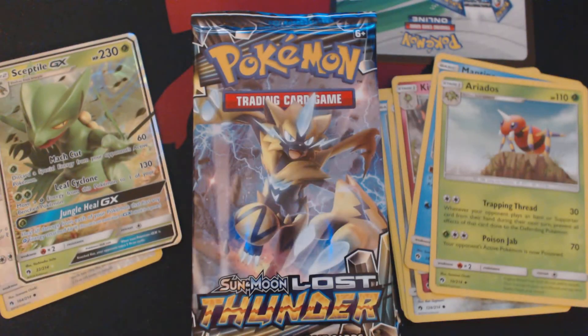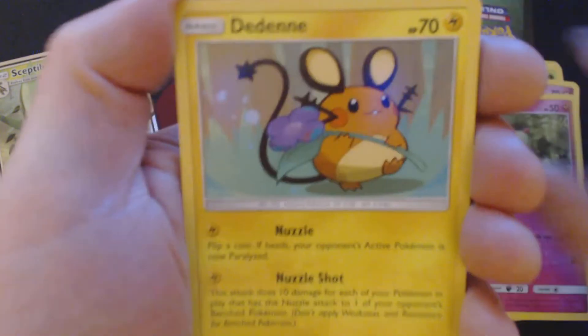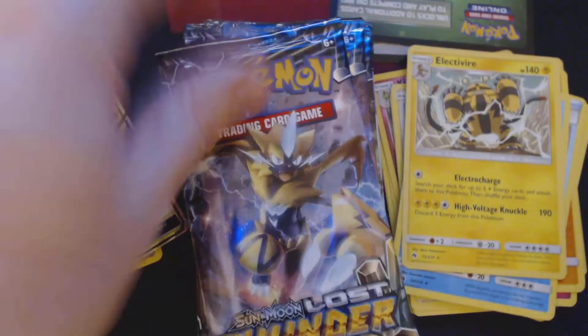Second booster pack. I'm opening these off-camera because the TCG Online code card is packaged backwards, and I do not want to show that code off on camera. What we got here? Skiddo, Chansey, Snubble, Ralts, Dedenne, Fairy Energy, Pseudowoodo, Choice Helmet, Mantine, Reverse Hollow Girafferic, and Electivire.